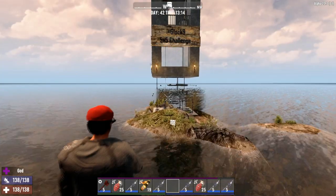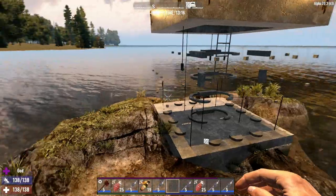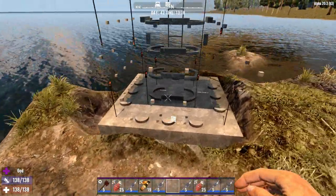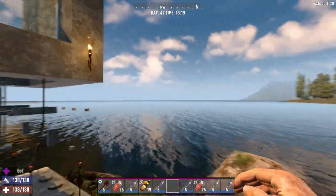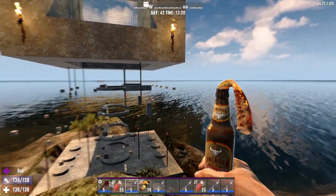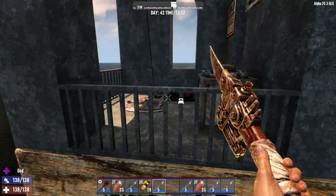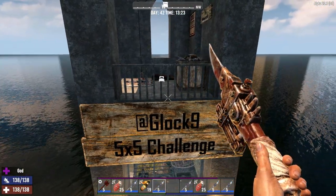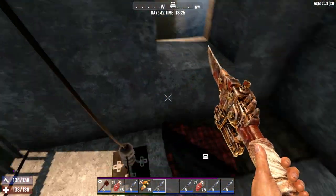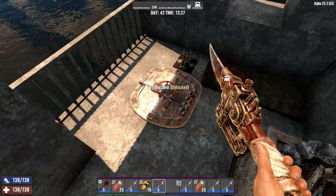So this is my Glock 9 5x5 challenge. Taking it out of third-person view - the only thing I have set up to harm or kill the zombies with is an electric fence. I'm going to allow myself some contact grenades, some spears, and molotovs to throw down on them as they're riding up. Up top at the Glock 9 5x5 challenge area, I gave myself a nice little area to rain fun down on them.